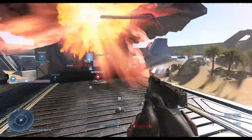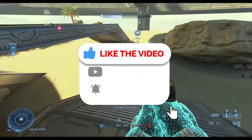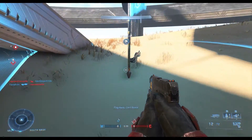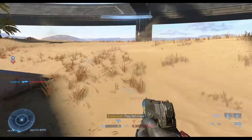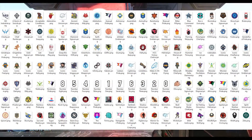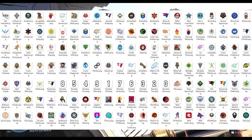One of the customization parts in Halo Infinite are the emblems, and today I have all the leaked emblems so far that we can find in the game. As you are looking at them here, some of them you probably have unlocked, and some of them you'll probably be unlocking in the future. Also, there are some that are just exclusive.